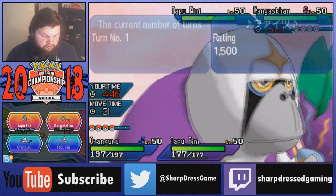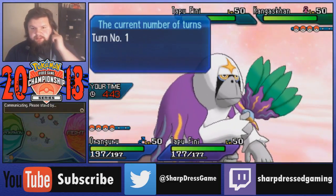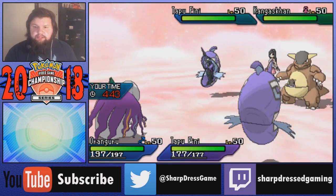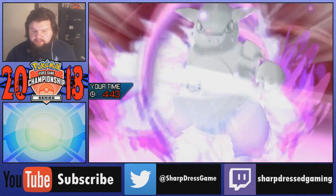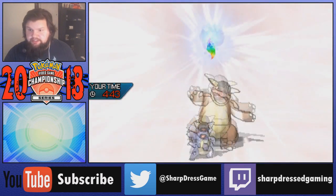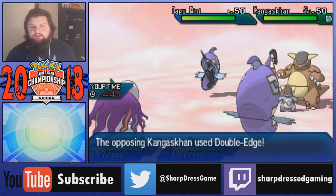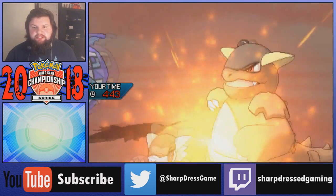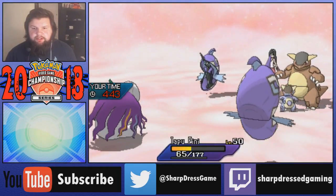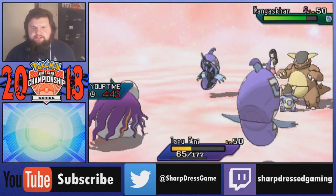Then I'll just Muddy Water with the Fini, just to get some accuracy drops, and then we'll start Moonblasting from there. We see the Mega Kangaskhan come out - it probably just fakes out my Fini because if they know anything about Oranguru, it's most likely going to be running Inner Focus, which I am. We're just going to see a straight up Double Edge from Kangaskhan into Fini. Unfortunately not procing my berry because I put too much defense in - I didn't put any defense in this Fini.